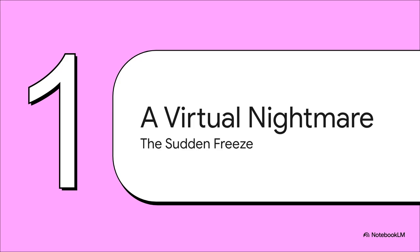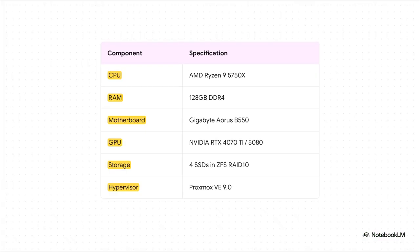We're looking at what should have been a dream setup. This thing was built to be a powerhouse, but it quickly turned into a total nightmare. Just look at this hardware: a monster Ryzen 9 CPU, a massive 128 gigs of RAM, a brand new Nvidia GPU — all running on Proxmox with a super resilient ZFS storage array made of four SSDs. On paper, this machine should have been unstoppable. But as we found out, something was very, very wrong.